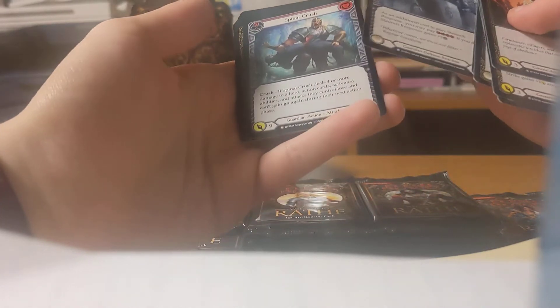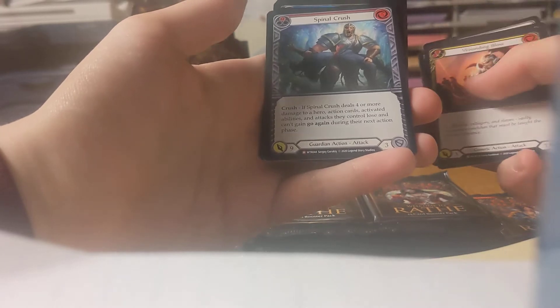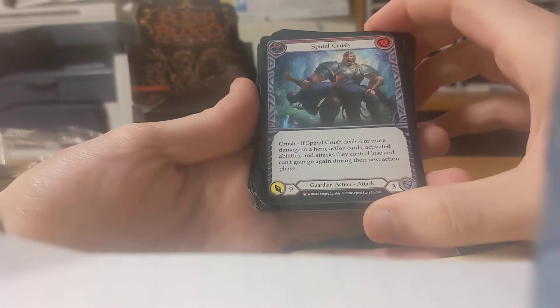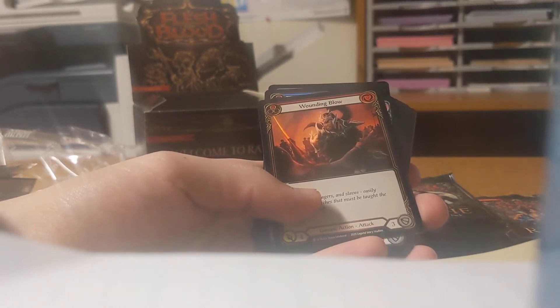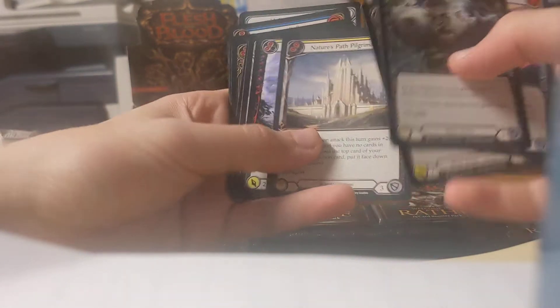Stanch Response. First Majestic — Spinal Crush. If Spinal Crush deals four or more damage to a hero, action cards, activated abilities, and attacks they control lose and can't go again during their next action phase. It's a guardian action — cool. I'll put that in a different pile from the rares. And then a Wounding Blow foil — oops, just dropped that one.